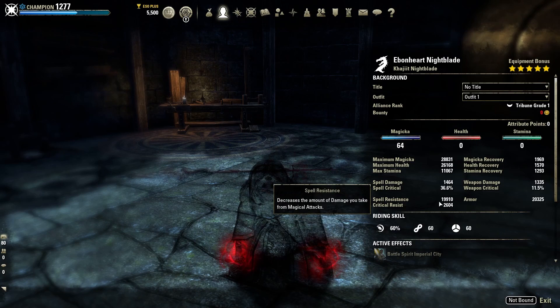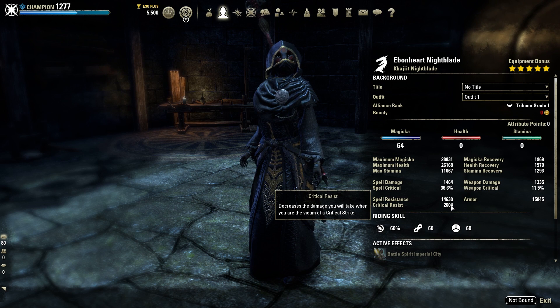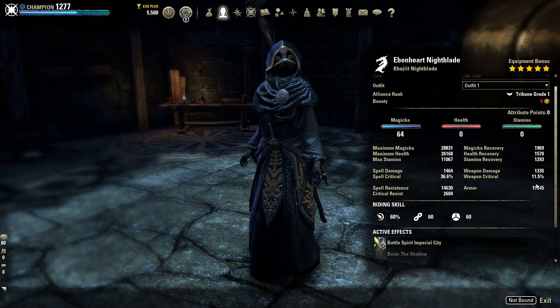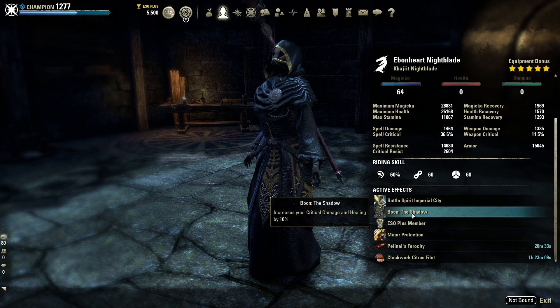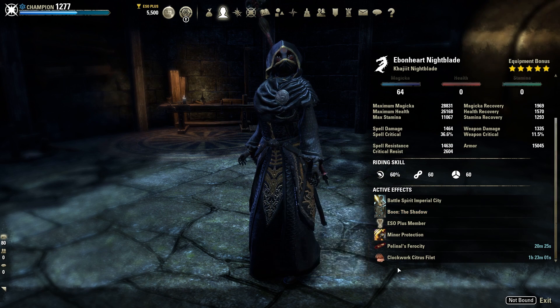Looking at the build's defenses, we've got 20k spell resistance and physical resistance with 2,600 critical resist. This is pretty bare bones for a light armor build — we've got a little bit of CP helping to pad this, but no impen on anything, so we aren't super durable if we allow our opponents to smack us a lot on this spec. We have the Shadow Mundus, which in the new patch will increase your critical damage and critical healing — a huge buff from last patch. We are running full Divines to amplify the Shadow as far as possible. You can run a mix of Divines and Well-Fitted — that's really up to how much Stamina sustain you think you need.